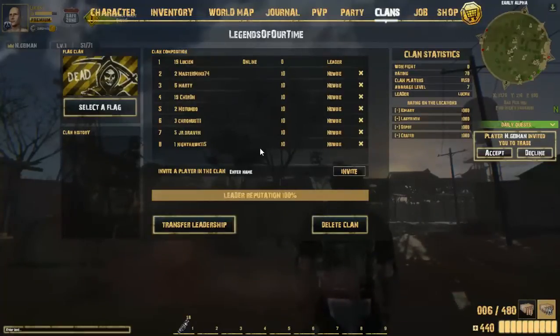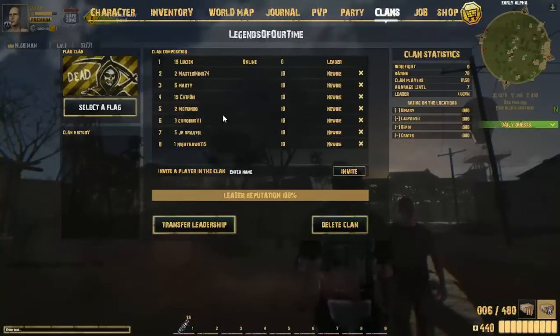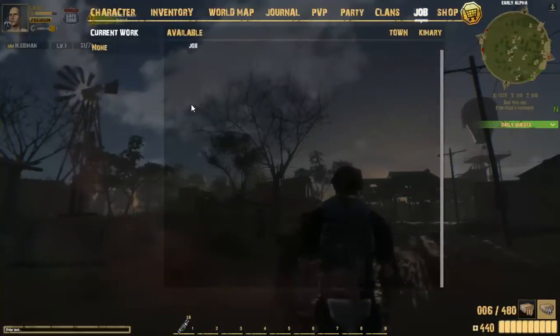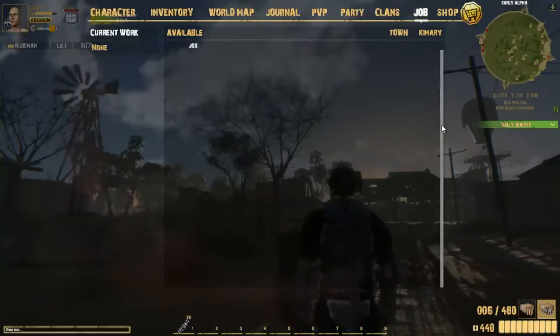Clans — obviously you make a clan. It doesn't cost anything right now, which is actually pretty cool. Right now the max clan players is 50. It does your average level, your leader, a rating, and win fights. Jobs are not here right now.